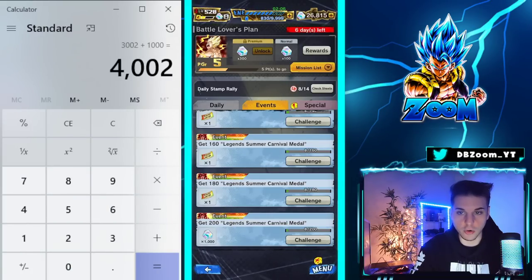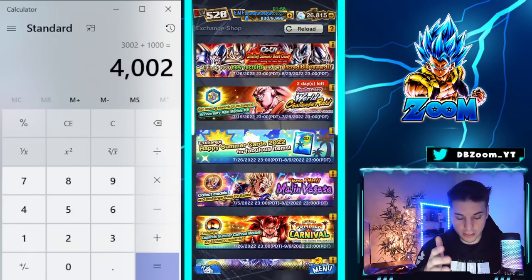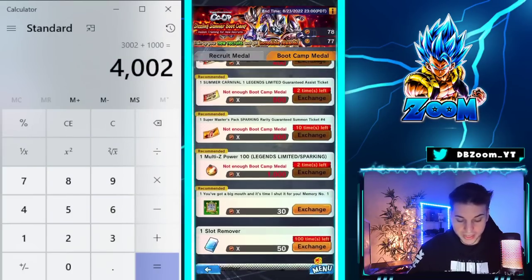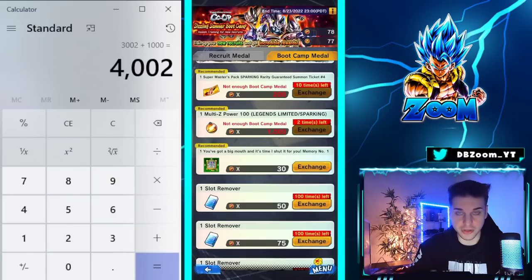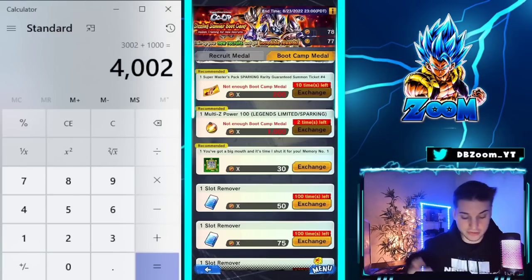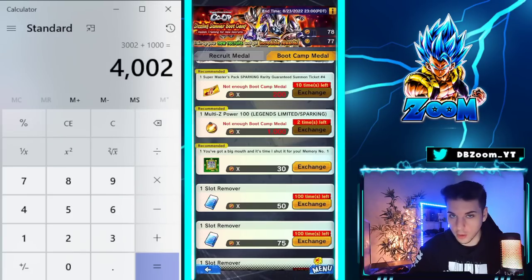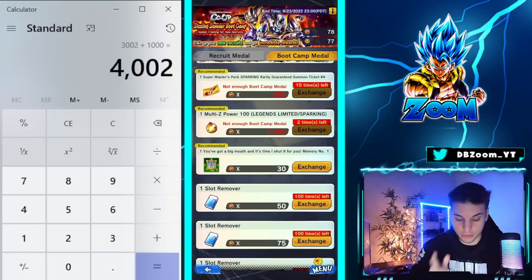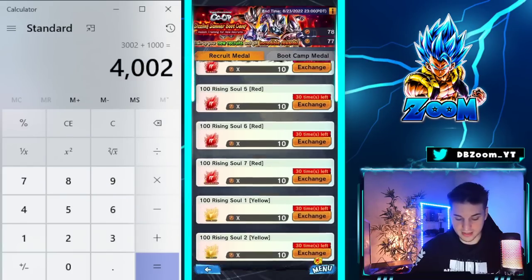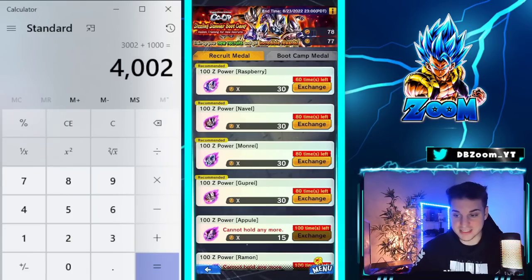That is a total of 4002 crystals. Now we're going to cover the legends limited Z power — very simple stuff. It's connected to the co-op, as you can see here with the Summer Boot Camp. If you go to your boot camp medals, you can speed up the process of collecting those medals. Here we can collect 200 legends limited multi Z power, which I'm very excited about. The fact that they're dishing out legends limited multi Z power more often is great. I plan on using this on my Goku, or my 17 and 18 — still up for debate. Some really great zenkai souls here as well.